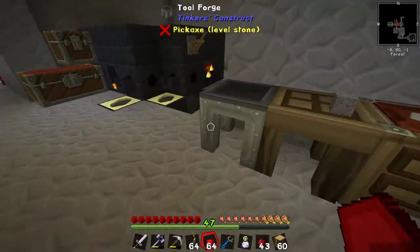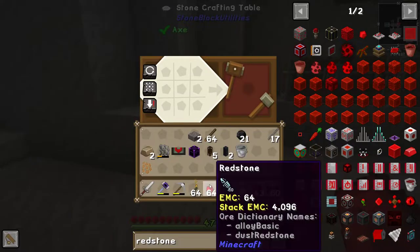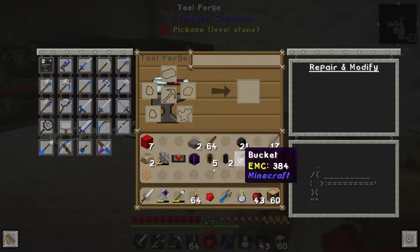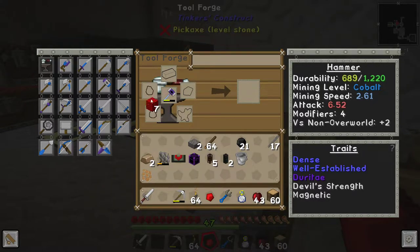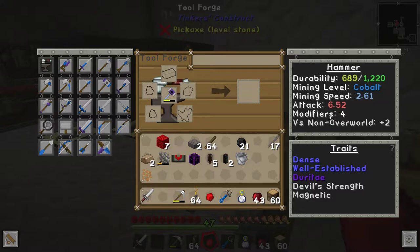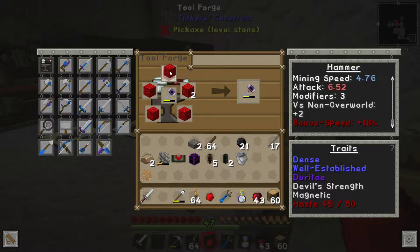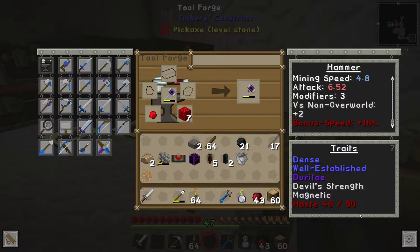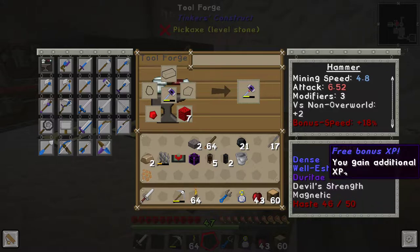Because redstone will improve the speed of our tool. Watch this — if I make blocks of redstone, Shift K — there are 7 of them. And then I put this in here and then this in here like this. This is going to use a modifier. We want 3 modifiers on our hammer — bonus speed plus 8. We've actually got 4 modifiers, which means we can put 4 things on it. One of which is going to be redstone. If we put 1 block of redstone on, we get 4% extra mining speed. If we put 7 on, we get 18% extra mining speed — 45 out of 50 haste. Each single block of redstone is 1 level of haste. When it gets to 50, it's full. But you can use another modifier to do another 50.